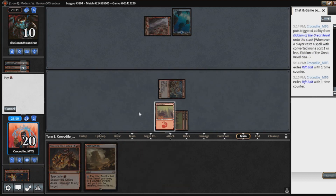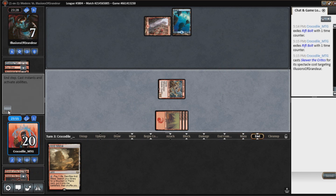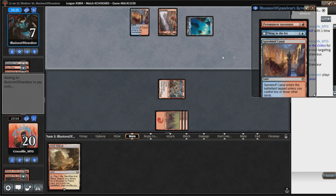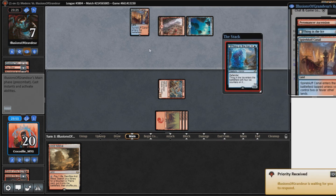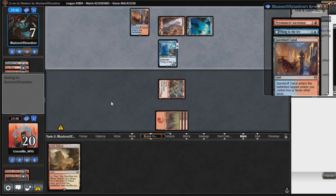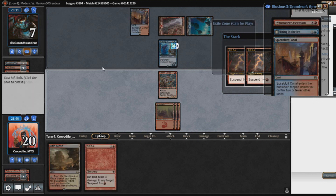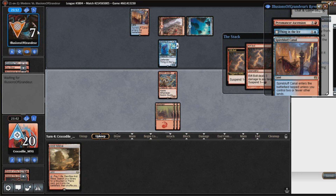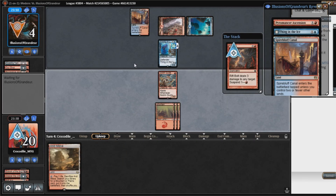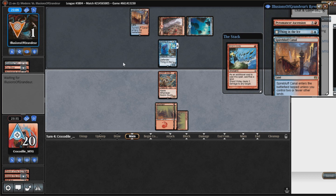I'll spectacle this Skewer now while we can — I should have played it first. We're in a good spot. I forgot they had that Spire Bluff Canal they just got off the revealed card, but I think anything off the top of our library kills our opponent. Best right now would be a Searing Blaze. We're going to Rift Bolt our opponent down to four, then Rift Bolt our opponent down to one, and now just anything kills them. Victory!